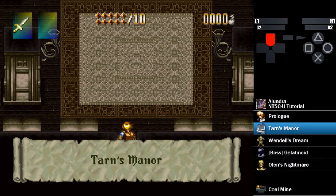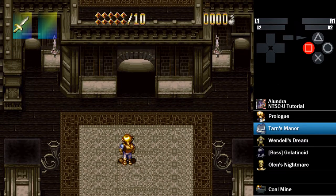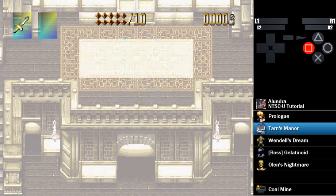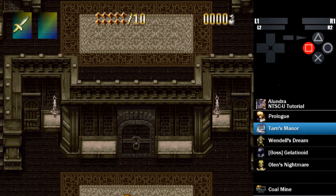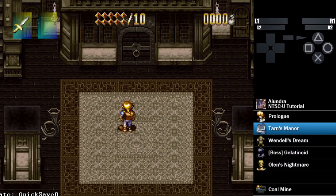In Tarn's Manor, you want to hold down and then hold up to go up here. The US version enemies have 1.5 times the amount of health as the Japanese version, so fights take longer — these enemies take two hits instead of one. I'm going to make a save state here. You want to take out these words, and if any of them drop money or health you're going to want to get that money.